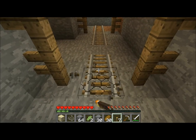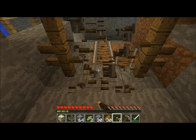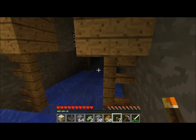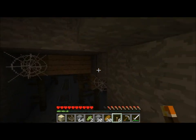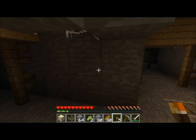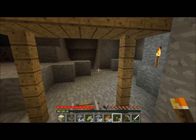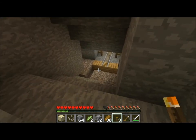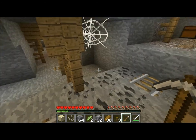Iron ingots 1-5, coal 3-8, redstone dust 4-9, gold ingot 1-3, lapis lazuli 4-9, diamond 1-2, rails 4-8, and an iron pickaxe — those are the chances of what you may find. You can just break the rails like this. Of course I'll never find my way back, but I'm sure I can handle it. Oh, another chest — just hope there's not a cave spider spawner anywhere.